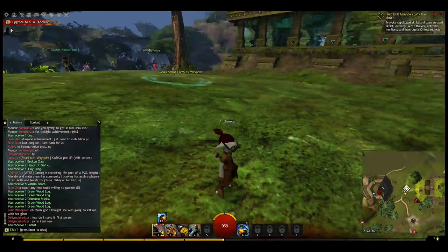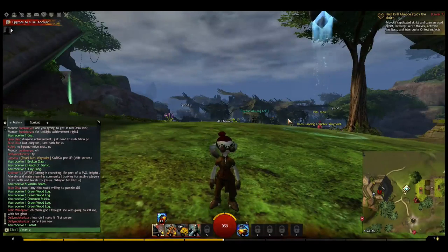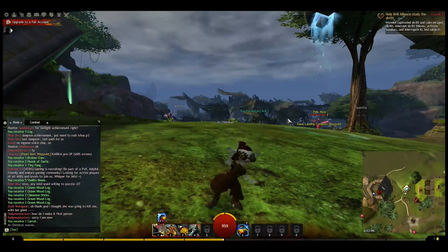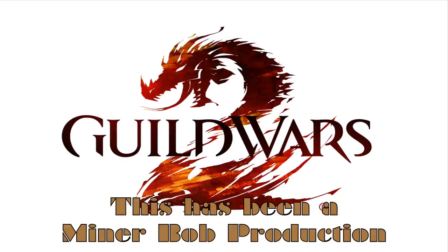We can see icons: a helmet is an armor seller, a sword is a weaponsmith/vendor, and a broken heart is an anvil to fix your armor if you die. I think we're just going to stay here. Thanks for joining me — questions and comments are always appreciated. This is Miner Bob, signing off.